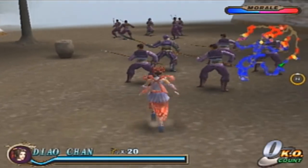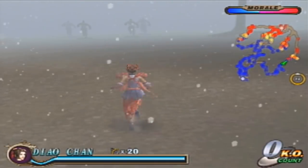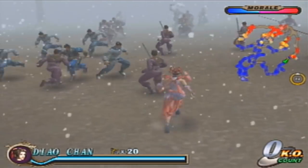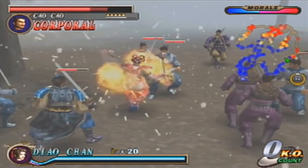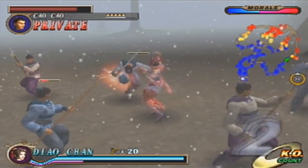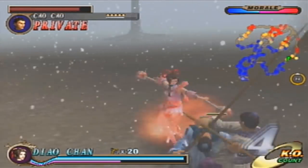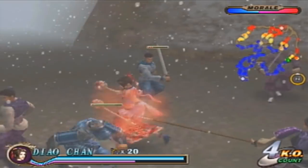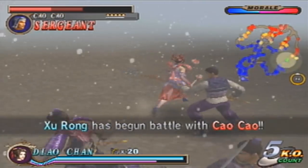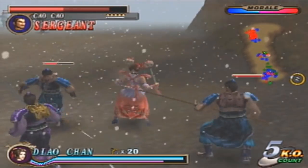Okay, we're almost there, almost to where the fighting is. Diao Chan is ready to get things moving with her maces. It's kind of weird — in future games I always used to call her weapon the cupcake weapon, because when you get her final weapon, the little balls at the end of her mace look like cupcakes. So I always just call it the cupcake weapon.